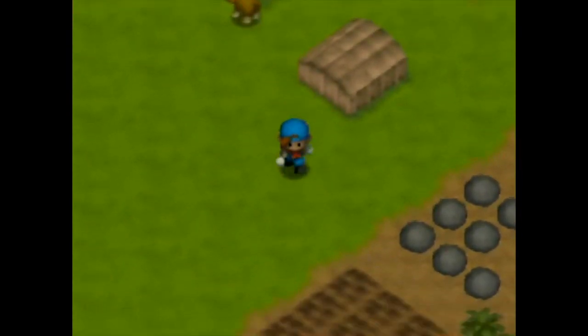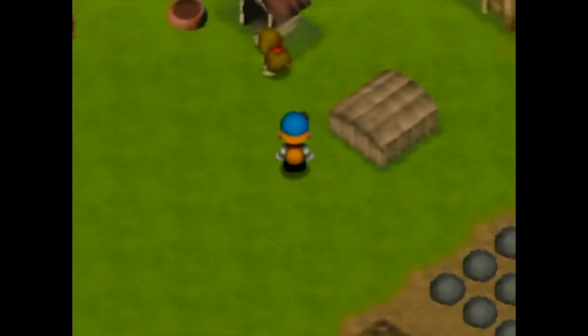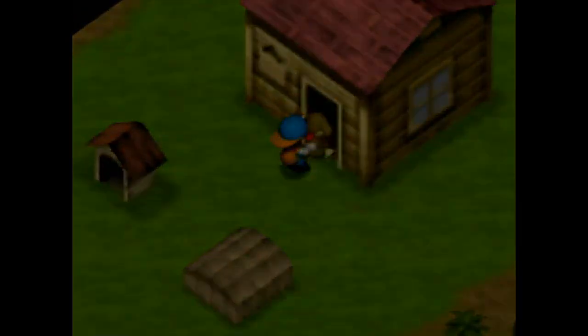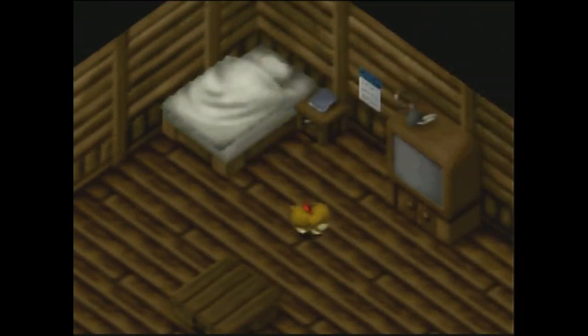Sell the berry, plant the potatoes, and then pick up the dog and bring him inside. The music box route depends on Rick, so this day is much shorter because he isn't open. However, by talking to Ellie today, we can carry one extra gift when we go into town tomorrow.